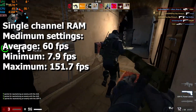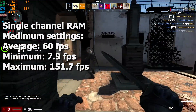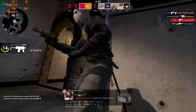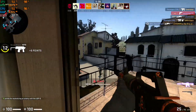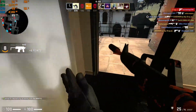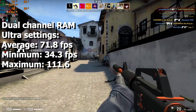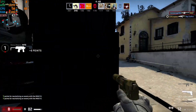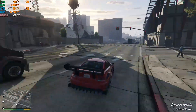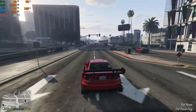On CS:GO we have a similar story. With single channel RAM, I played on medium settings and got an average of 60 fps, a minimum of 7.9, and a maximum of 151.7 fps. But with dual channel memory, I could play on very high settings and still get an average of 71.8, a minimum of 34.3, and a maximum of 111.6 fps.